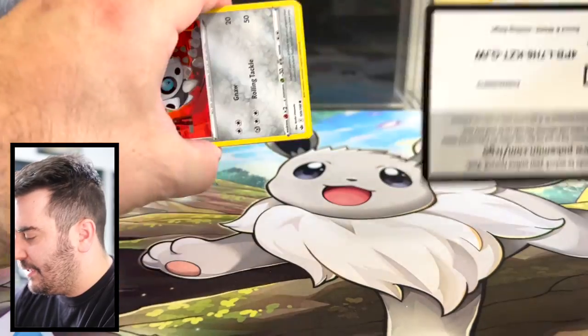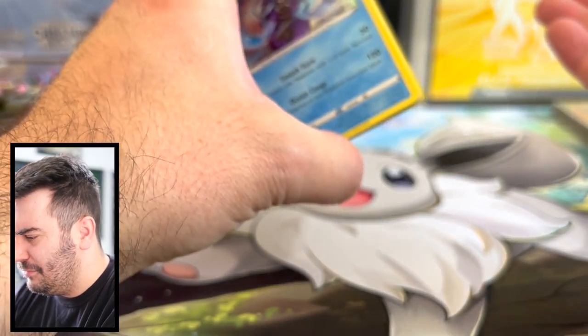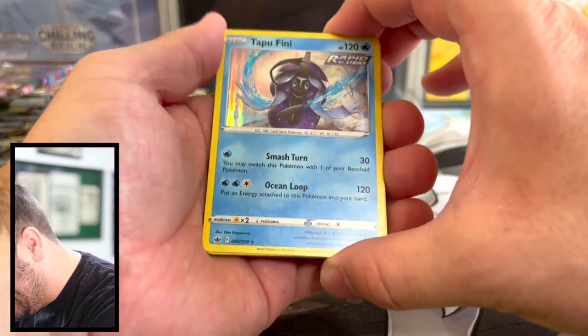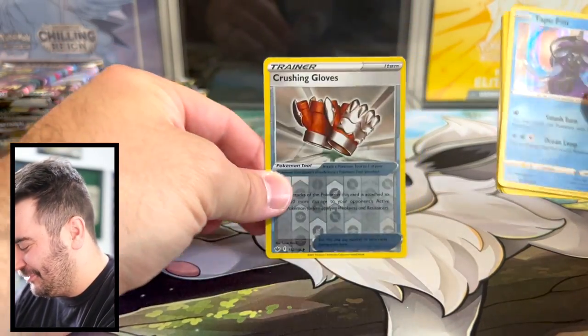This is the other Chilling Reign pack. There's a holo — Tapu Fini. And there's a reverse of Crushing Gloves.